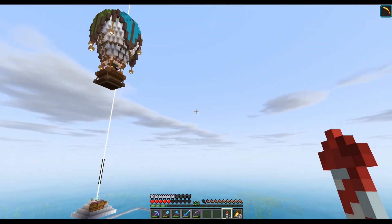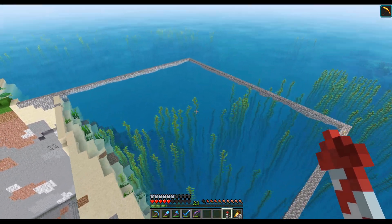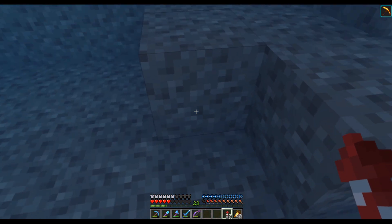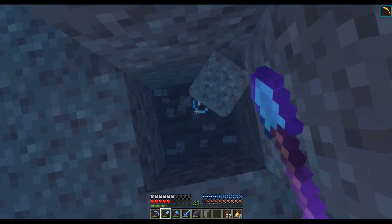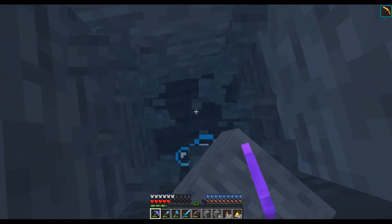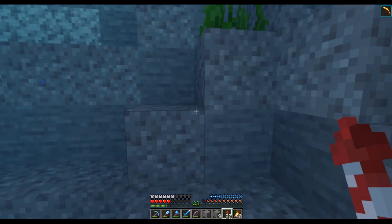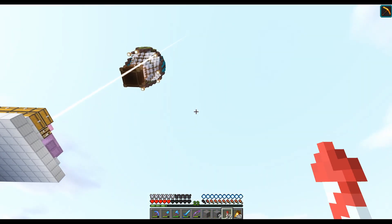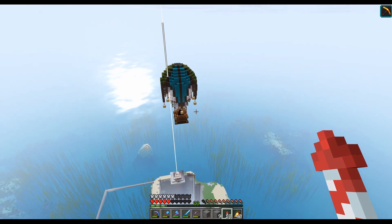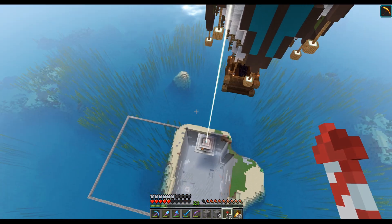Here we have our end portal project. I've still got a lot of digging to do - I need to clear all of the water here because the actual portal itself is right under here somewhere. You may also notice I have finished our hot air balloon and I think it's got a pretty cool design. There are a couple of blocks I need to fill in when I eventually move that beacon, but I'm not doing that just yet.